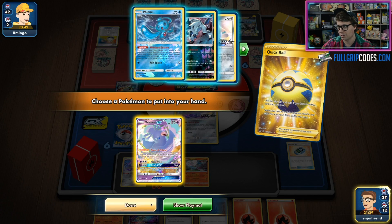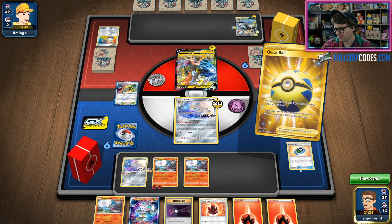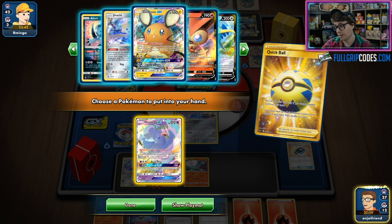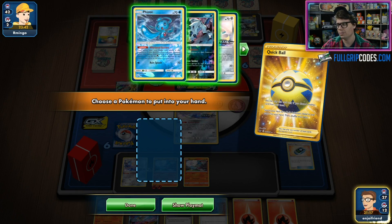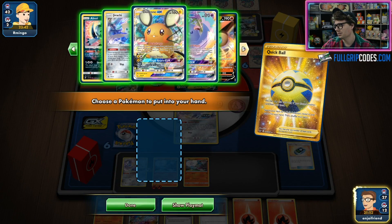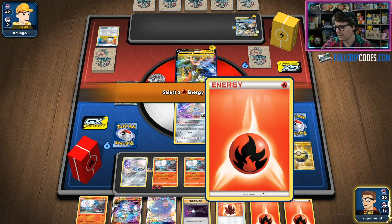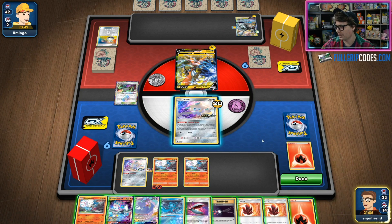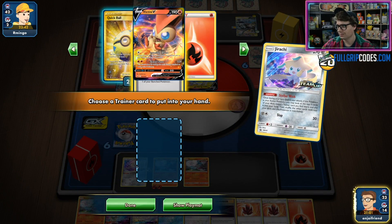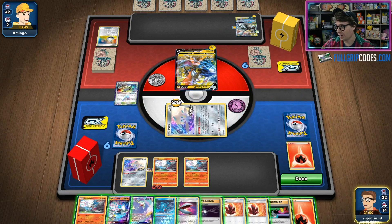We're going to get ourselves the Oricorio just in case. I know my opponent's not taking a knockout this turn, but I could bring up the Pikarom and knock it out, which would be totally epic. So maybe we will grab the Fion — actually let's grab the Oricorio; if we draw into the Fion, then it's meant to be. So we're thinning the deck, we're going to Heat Factory and see more cards. There's the Fion. Can we find a Welder? Not yet, the deck says, but we do have a Switch.